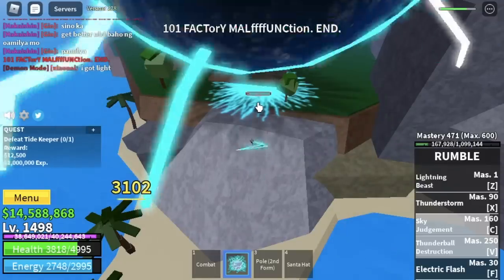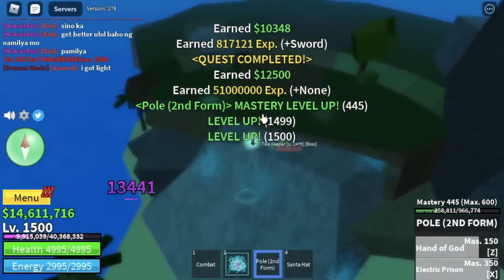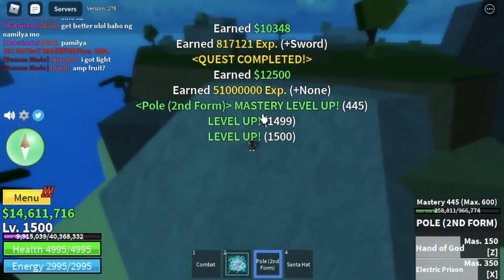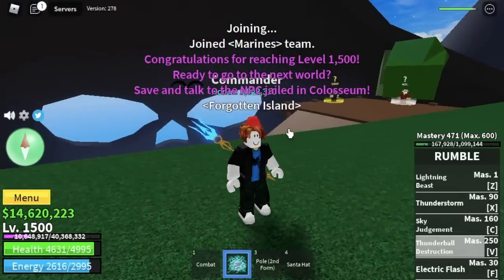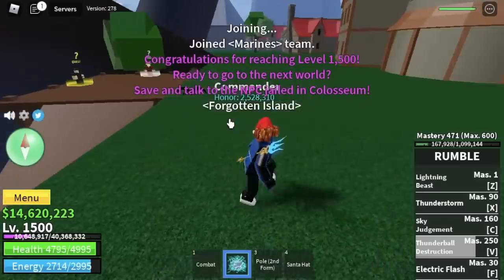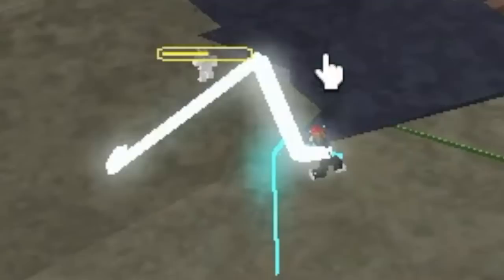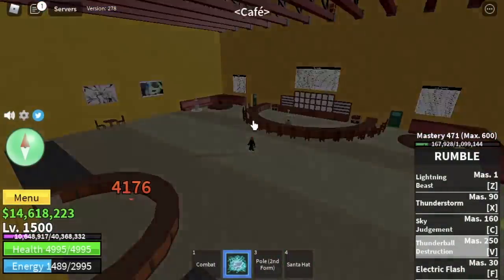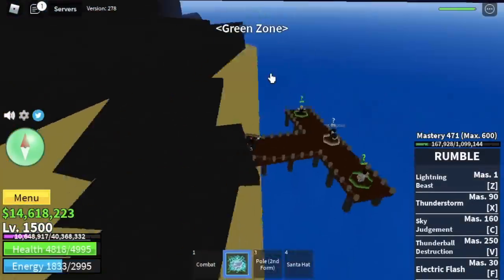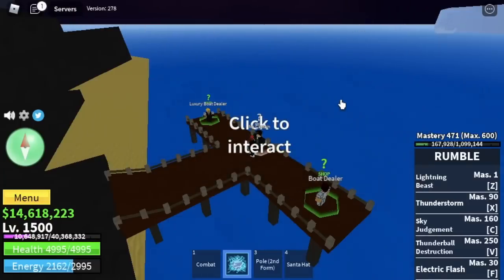After reaching level 1500, you will get a quest. If you don't get a quest, just reset and you will get it. Now you need to go to the Coliseum. Make sure to finish the Bartholome quest and the Coliseum quest. Damage Indra until half HP. After that, go to the green zone and look for the Mr. Captain. He will then send you to the third sea.